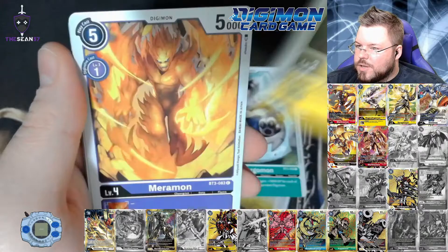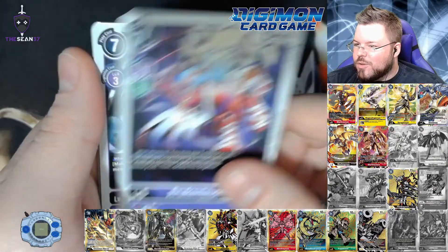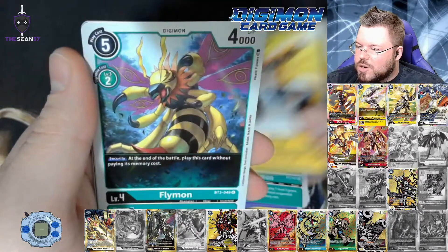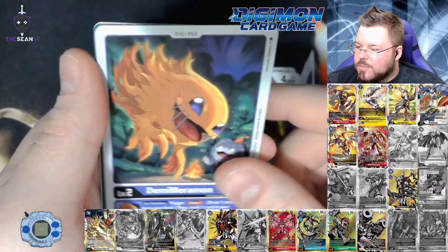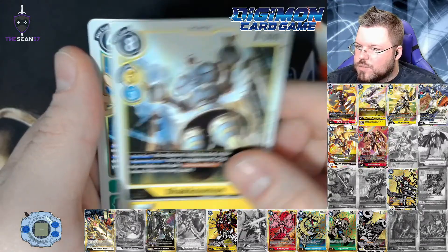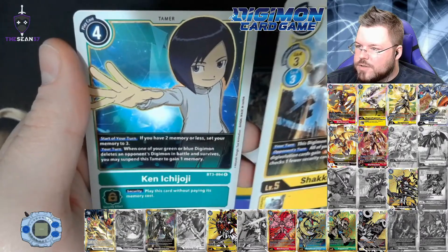Honestly, I have been opening up so much 1.0 that I kind of forgot what the supers are in this set. I know ShineGreymon is in it, and Ulforce V-Germon. Shakumon for our first rare and Ken for our second rare.